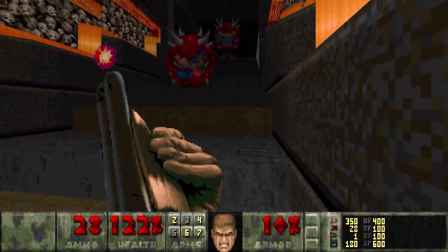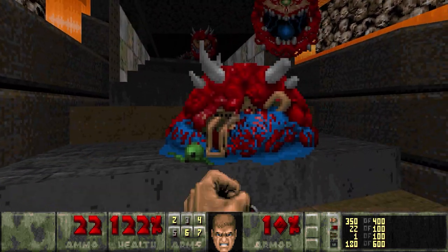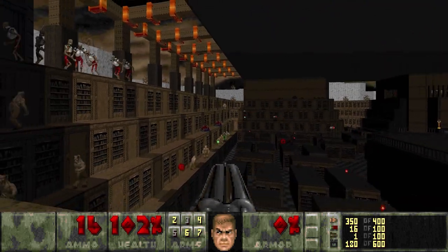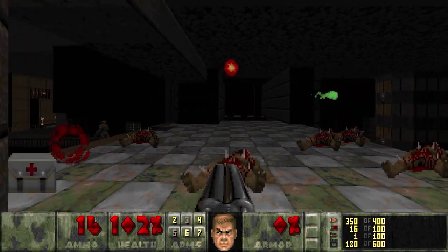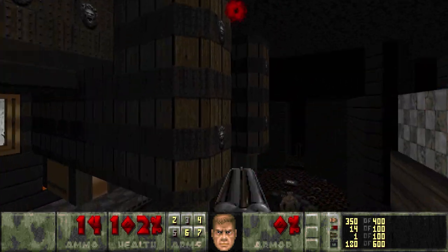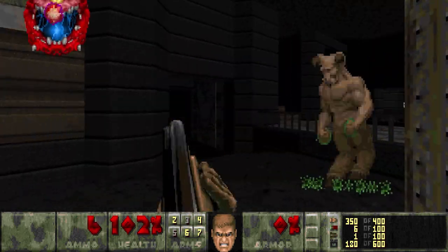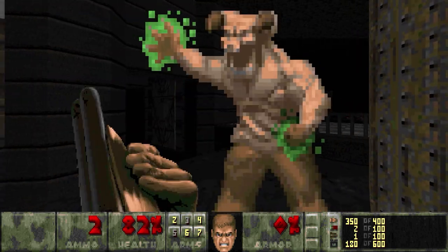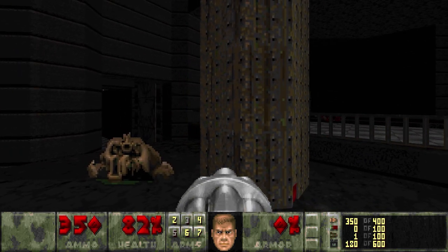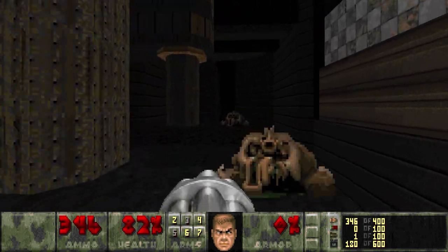I think next what we'll do, we'll just kind of make our way up the stairs here, back to where we grabbed the first secret. Get another view of the labyrinth here. And you can see the bars have closed off the secret. So let's jump down, get rid of the last Hell Knight. There's a red button right down at the bottom of that pillar — hitting that button is what opens up that soul sphere over there. That's the second secret.